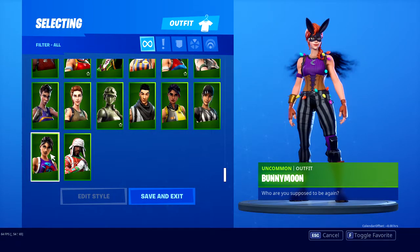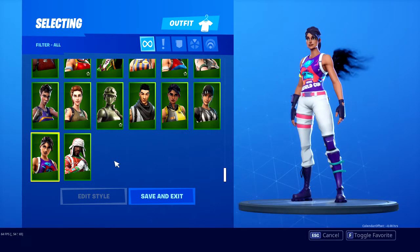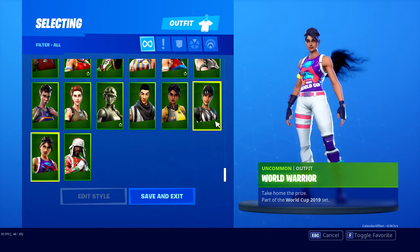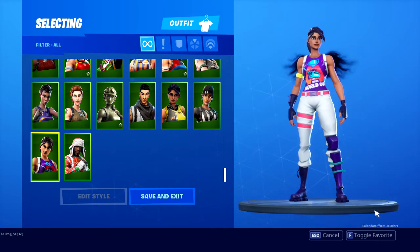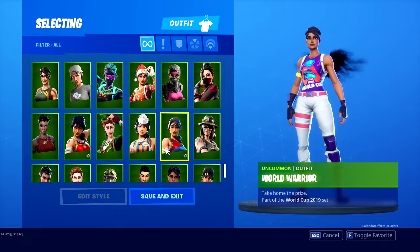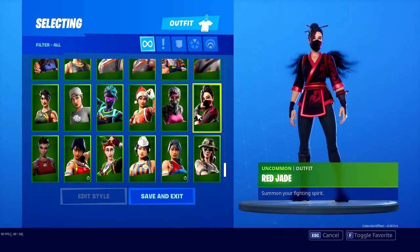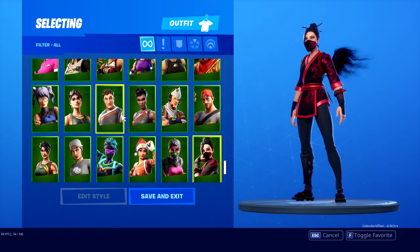Let's start from the bottom and work our way up to the top. The World Cup one — I really like this one. The colors are really good. I gotta pick this one, this is number one. Let's scroll up. There's so many. This is all my locker is — just skins that I love, man. I don't buy ones that I don't like.